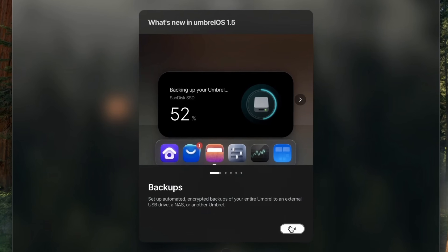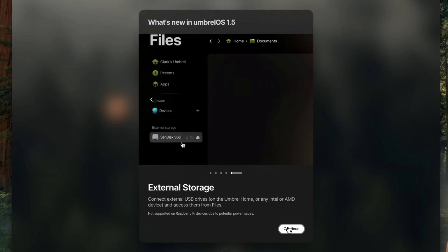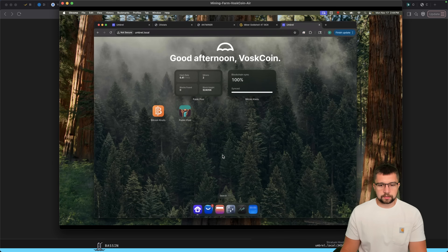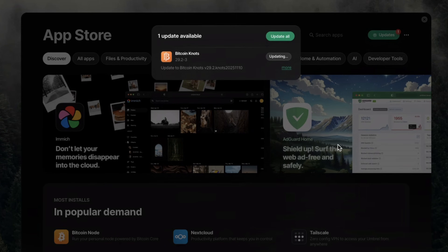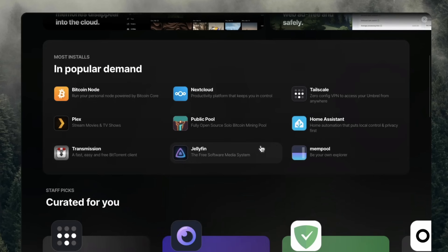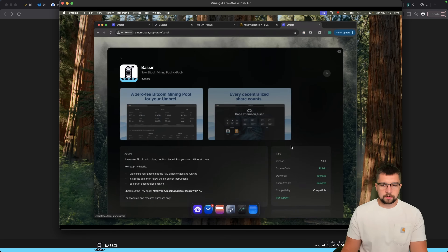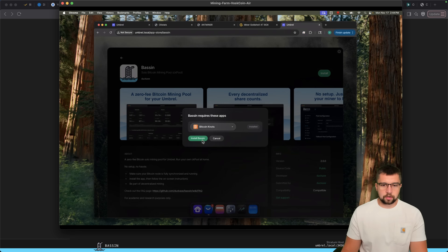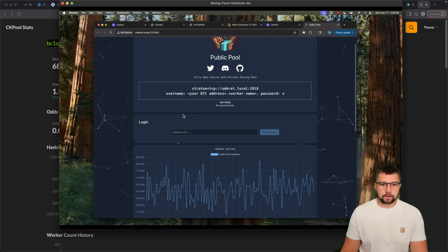This is how to set up Basin — quick and easy, assuming you already have Umbral set up. We have another video on that. This was new with version 1.52: backups, restore, network devices, external storage can all be connected now. I go to the app store, I see an update to Bitcoin Knots, so we're going to upgrade the pool. Basin — let's grab that and install it. We'll use Bitcoin Knots for this deployment.